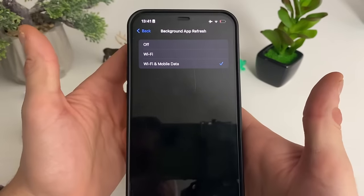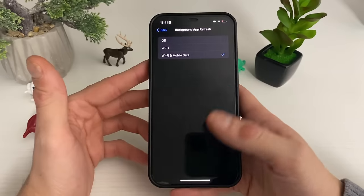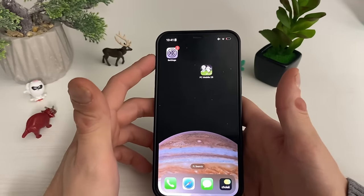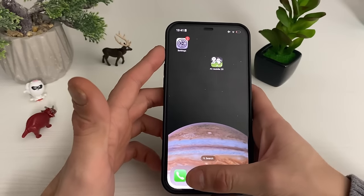Then go to General, then go to Background App Refresh, and make sure that Background App Refresh is on for Wi-Fi and Mobile Data. So as you can see, our mobile preparation has been completed very quickly.